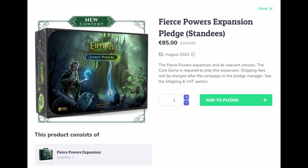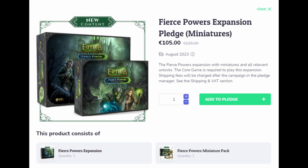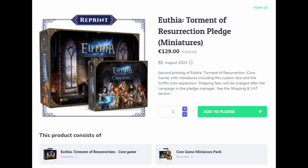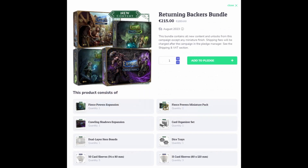You can pledge for just the Fierce Powers expansion with standees for 85 euros, or grab the Fierce Powers expansion pledge with minis for 105 euros. You can pledge and get the original core with standees for 115 euros, or get the original core with the miniatures box for 129 euros. If you're a returning backer and want to grab everything new, you'll want the returning backers bundle, which will get you the Fierce Powers expansion, the miniatures pack for Fierce Powers, the Crawling Shadows expansion, the card organizer set, the dual layer hero boards, the dice trays, and the card sleeves.